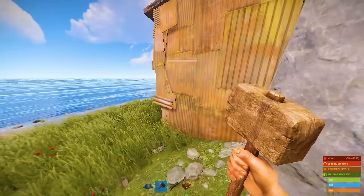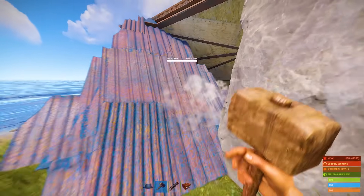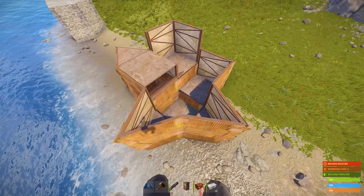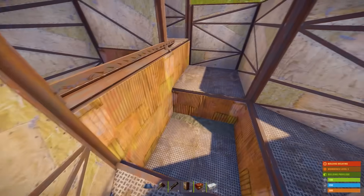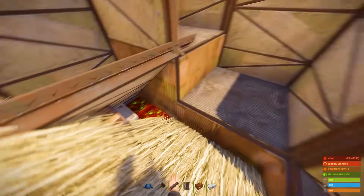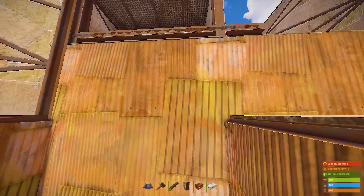Seal this bunker with the wall and build a triangle in front of it. That's it, your bunker is ready to use. But if you don't want to have a base next to the rock, you can build this bunker inside a 2x2. It works the same way — you place the roof and half the wall disappears, opening access to the TC. Remove the roof and the wall is back in place.